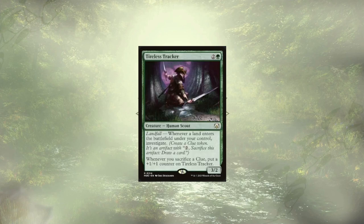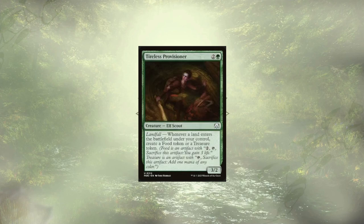Moving right past our instants and sorceries, we have new creatures to go over, and many of them are part of powerful combos. Tireless Tracker and Tireless Provisioner are here to give us more artifact tokens for simply playing our lands. The Tracker offers up clues, which when sacrificed will boost their stats, while the Provisioner offers us either food or treasure — we get to choose. More often than not, I think we're going to take the treasure over the food.